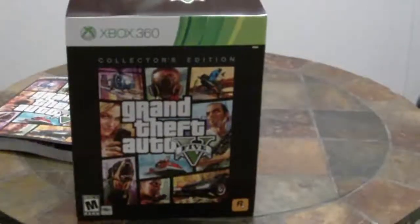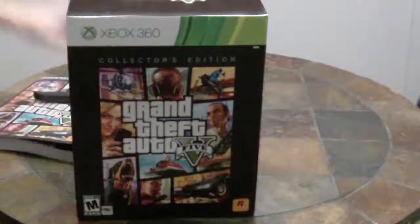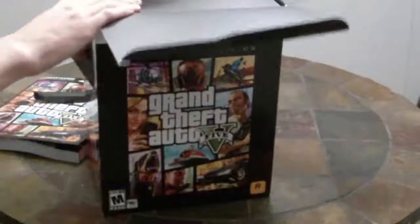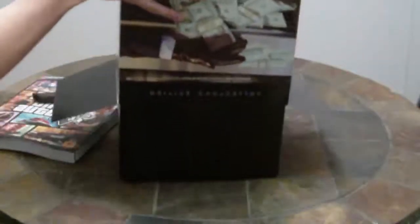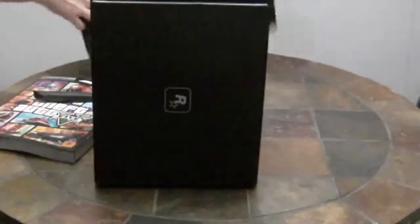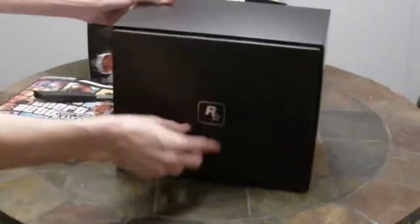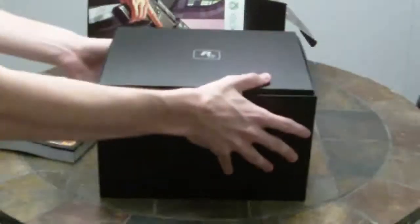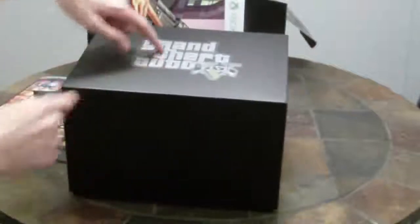And here is this bad boy, the big old box. I'm going to go ahead and take this tape off. So we got some cardboard. It's actually kind of planted on the bottom, so let me flip this over. So we got a box with the Rockstar logo on it. Let's see what we got inside, shall we? We got yet another cover. Let's flip this — ooh, check that out. This is kind of cool, it's got a nice feel to it.